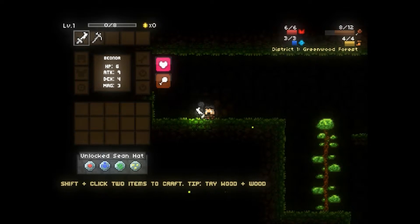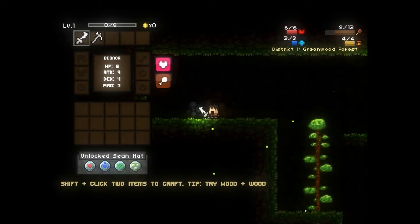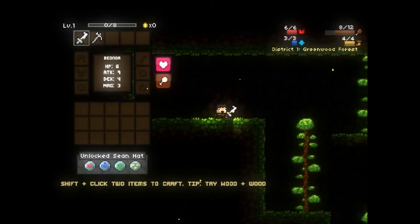Let's go over that again: it's red, yellow, red, yellow, red, green, red — and then it'll say 'unlock Sean's hat.'